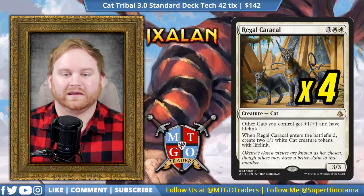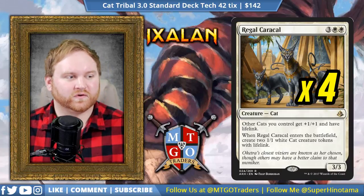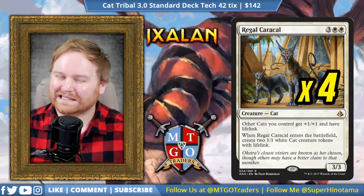That is all the creatures in the deck — 24 total. The creature curve is actually pretty decent for us. One thing people are missing is the Long-Tusk Cub that they really like, and I really like it too, but I think Metallic Mimic in this deck is a little bit better for us.